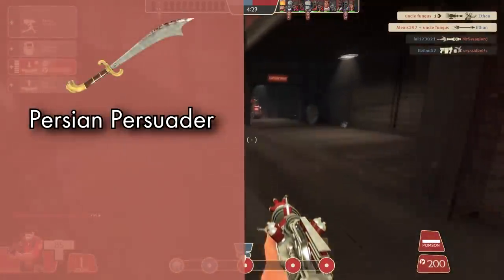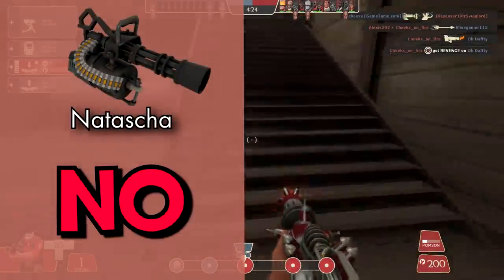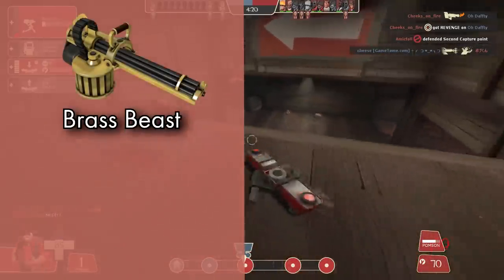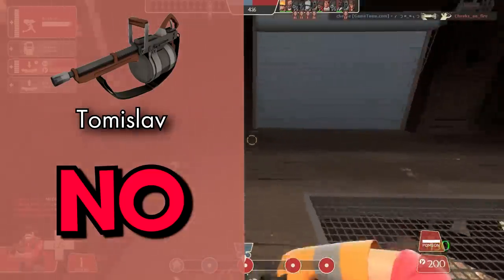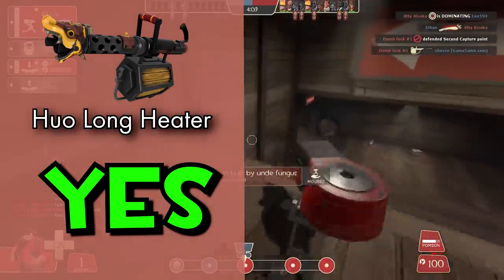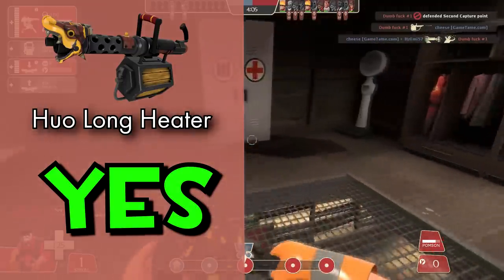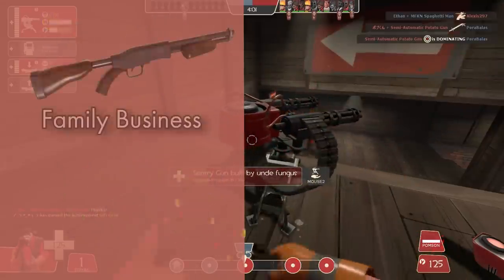The Scotsman's Skullcutter: no — it random crits; he was a Demoknight weapon, this thing is stupid. The Natascha: no — this thing is absolutely broken and I hate it. The Brass Beast: completed. The Tomislav: no — Heavy mains, crucify me. The Huo-Long Heater: yes — you run out of ammo so fast for very little benefit; unless you drop on top of people you'll never get to ignite people with the ring of fire to get the damage buff because you're just too slow to catch up to them.